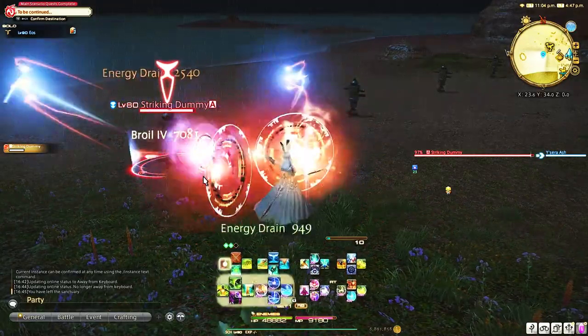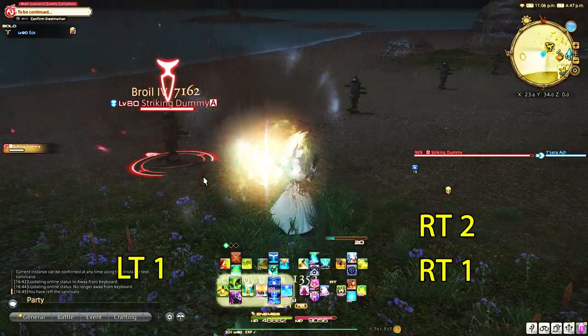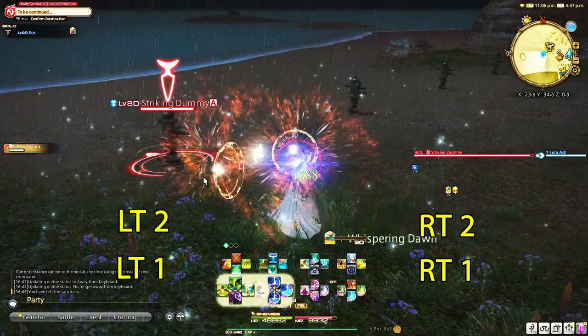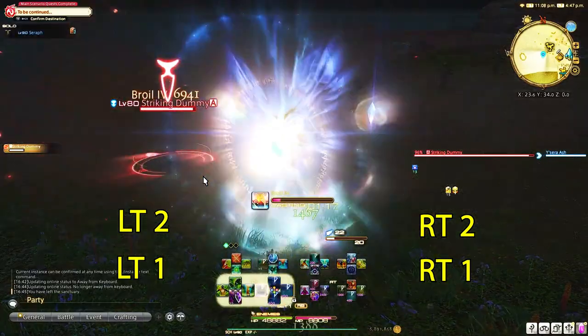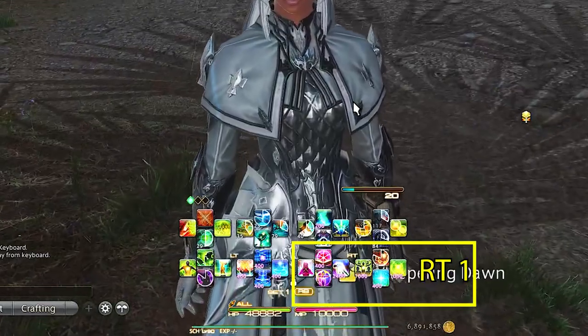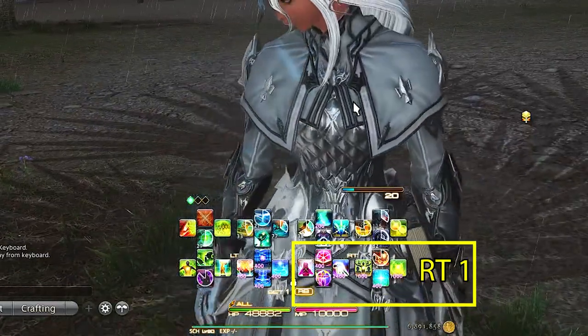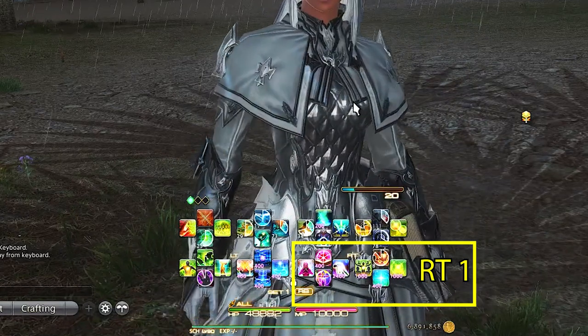I separate these into four sections: Right Trigger 1, Right Trigger 2, Left Trigger 1, and Left Trigger 2. Remember that healers are more reactive than proactive and your healing widely depends on how much damage your teammates are taking. Right Trigger 1 is always my main GCD heal spells. I'm building this so you can use it unsynced, which is why I keep these here for when leveling down, and they are the same as all my other healers.